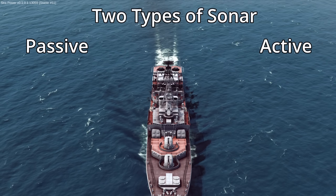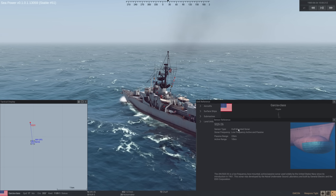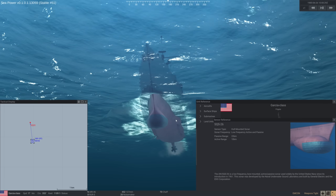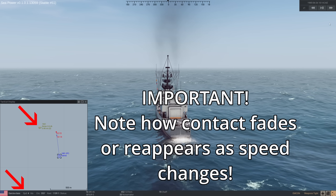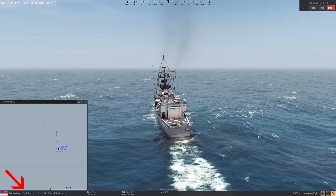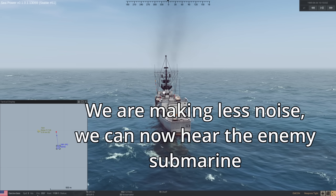Passive is the easiest one to understand — if you have ears, you will understand it. Your ship must contain a passive sonar system, and if it does, your ship essentially has ears. If a noise happens and it is close enough, and the environment is quiet enough, then your passive sonar will hear it and you will be notified. Just like your ears, it is hard to hear things if you are talking. The sound of things happening around your ship will impact how much your passive sonar can hear. If your own ship is going very fast, the propellers are spinning faster, creating more noise, which reduces your ability to detect things via passive sonar.